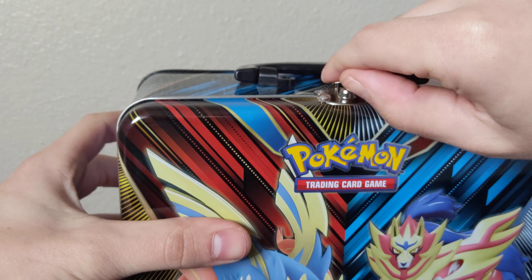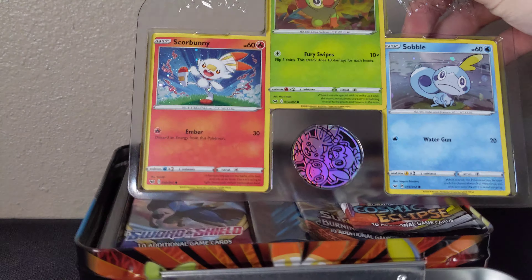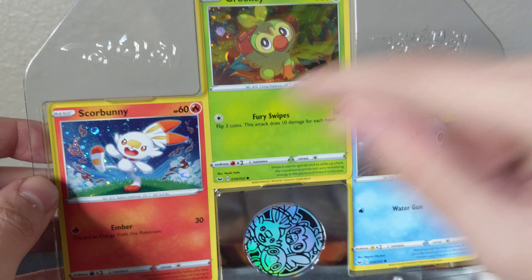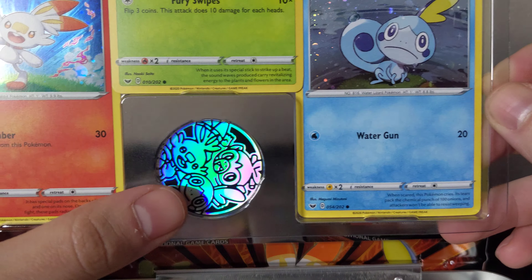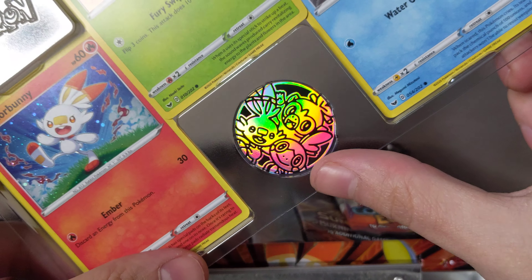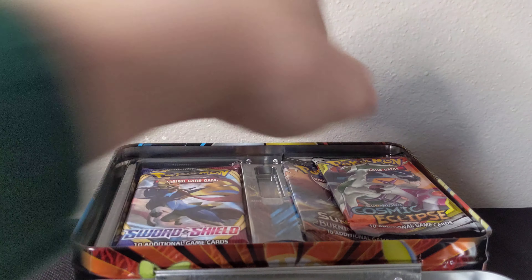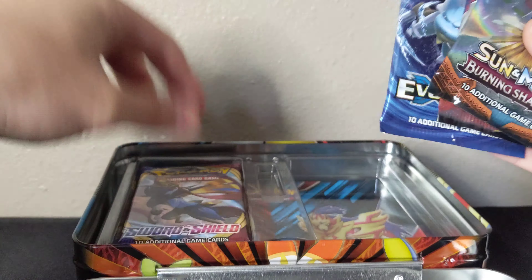And without further ado, let's unlock that seal and hop right on in. So here we are with those three promos, and these are actually the three arts from the Sword and Shield trading card game — one of the two variants you can get from that set. And that is an awesome triple coin right there. I give these coins to my kid, but this is a very beautiful coin and he's going to love that one. And for the packs: Cosmic Eclipse, Burning Shadows, Evolutions, Sword and Shield, and a Sword and Shield. And there's that code card for you.